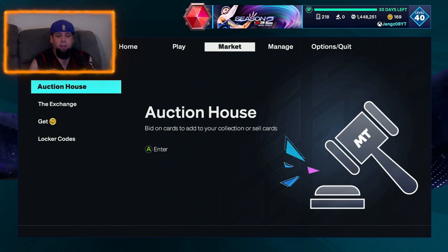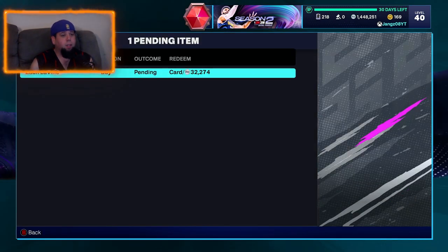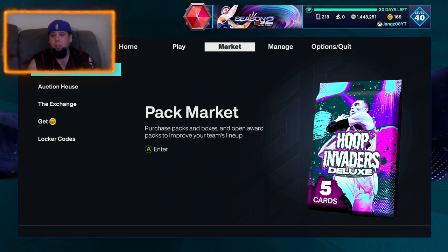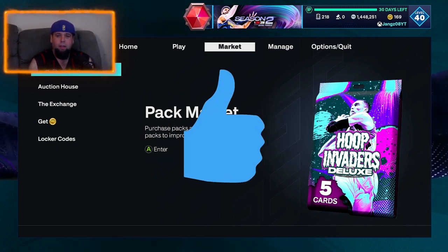Sorry this video went way longer than expected — I just wanted you guys here with me while the Zach LaVine auction finished. Let's check outcomes — we won! We'll get 32K back so it probably ended around 928 or 930. It's a Zach LaVine card we'll lock into the set to get the 95-plus pack reward. Anyway, thank you guys for watching, hopefully you have good luck like I did — talk to you guys next time, peace.